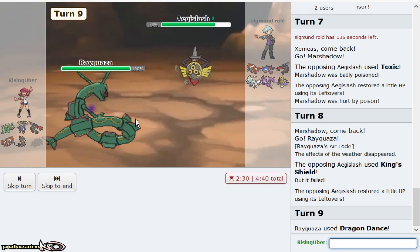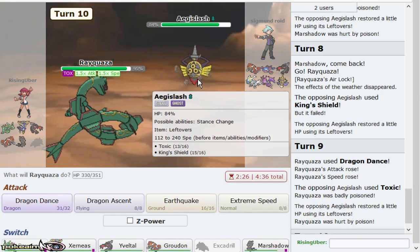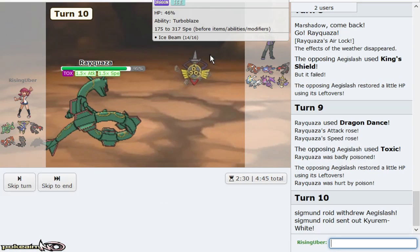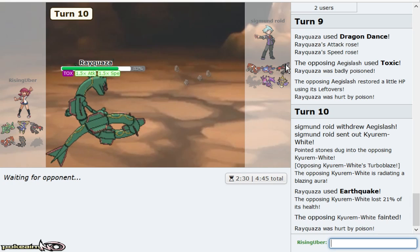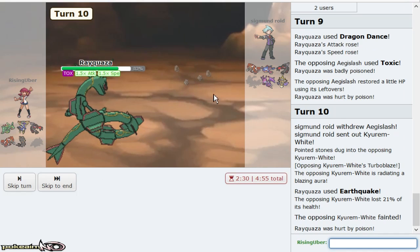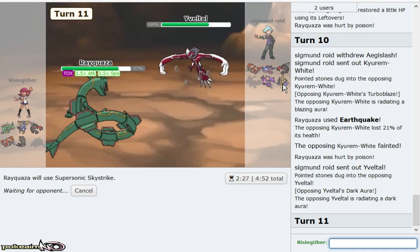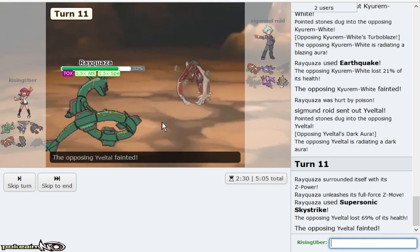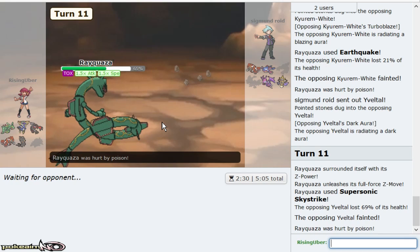If I'm mixed, Aegislash would drop and Xerneas becomes a problem. You always King's Shield here, but I'm going to Z something anyway. My Z literally picks up a KO — it picks up a KO. He doesn't know if I was Sash or Z. Yveltal coming in, I will never not click Supersonic Skystrike. I either weaken Aegislash to the point where Xerneas can handle it, or I knock out Yveltal. Keeping up rocks, pressuring Groudon, and just using Ray to honestly break for my own Groudon — which literally clicks Rock Polish and Precipice Blades and wins.